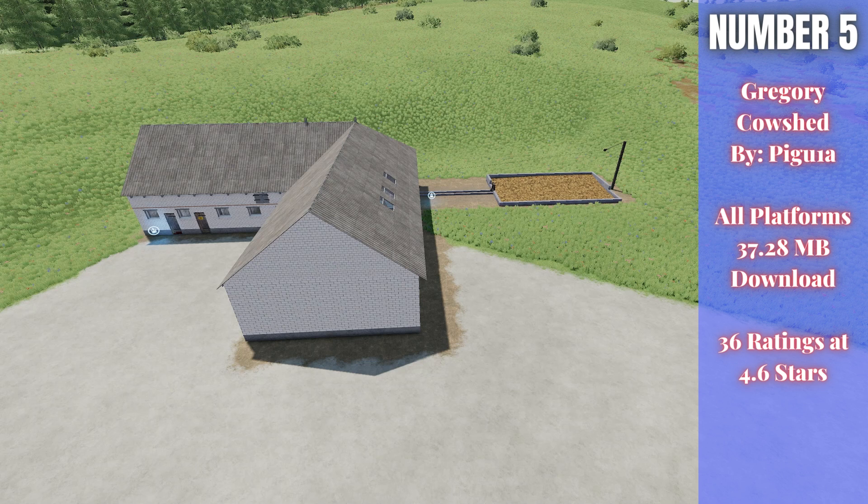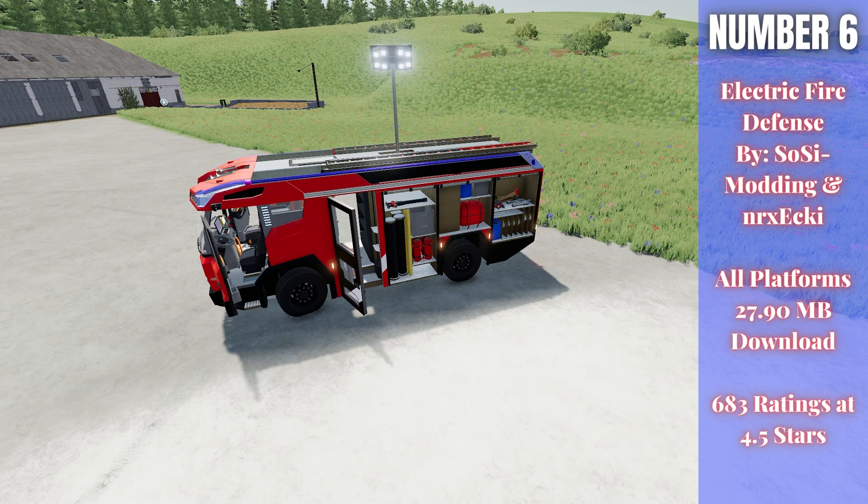Number five this week is the Gregory Cow Shed by Pigu1a — 37.28 megabytes for all platforms, rated 4.6 out of 5 stars with 36 ratings. This cow shed barn is modeled on a real-world building and holds 31 cows — all housed indoors with no pasture. It features a unique manure pit setup. The price is $60,500 with a daily upkeep cost of $10.